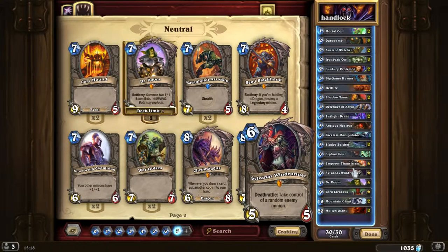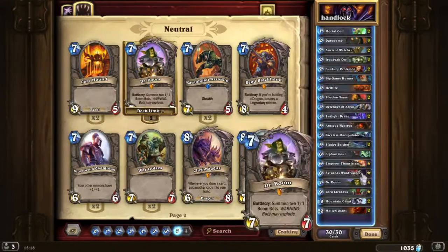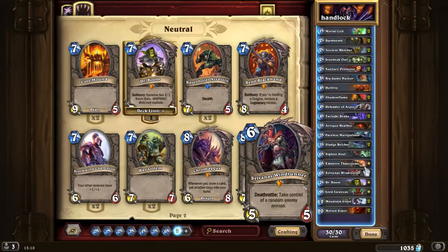Sylvanas Windrunner is a more control-based card. She's a 5/5 for 6 mana, and when she dies she takes control of a random enemy minion. At 10 mana this combos really well with Shadowflame. Imagine your opponent has several minions — let's say one minion with 5 health and all the others are lower. You can do the Sylvanas and Shadowflame combo, get that one minion to your side, and wipe the entire enemy board.